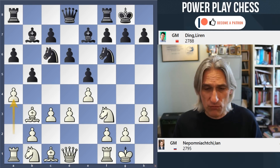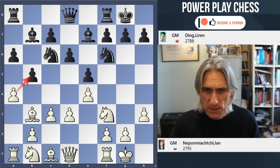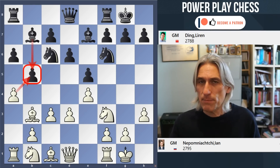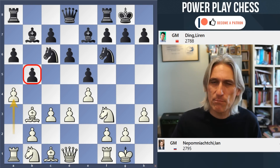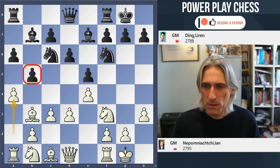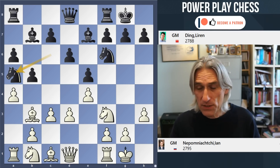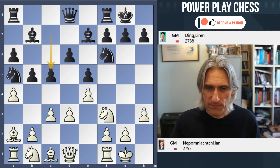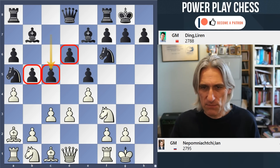And a4. So this is the standard way for white to play, just reminding black that b5 is a little bit of a target. White might be able to open the a-file at some moment. b5 might come under fire. Ne5 pushes the bishop back, and Nepo decides to put the bishop on a2. c5 — black is claiming some space in the center.